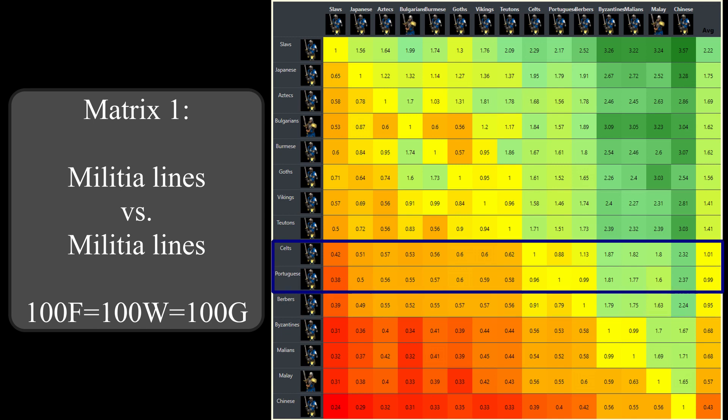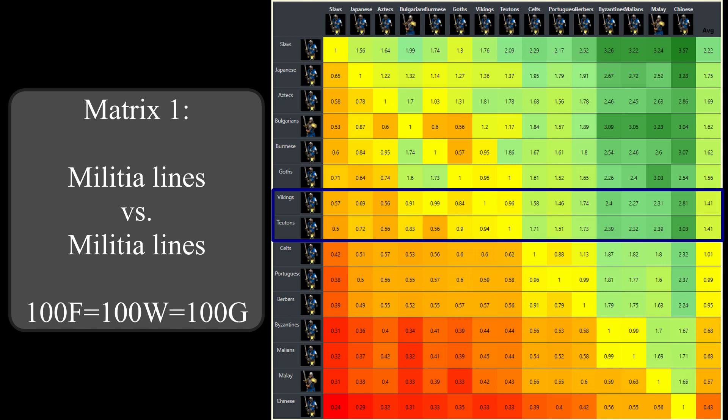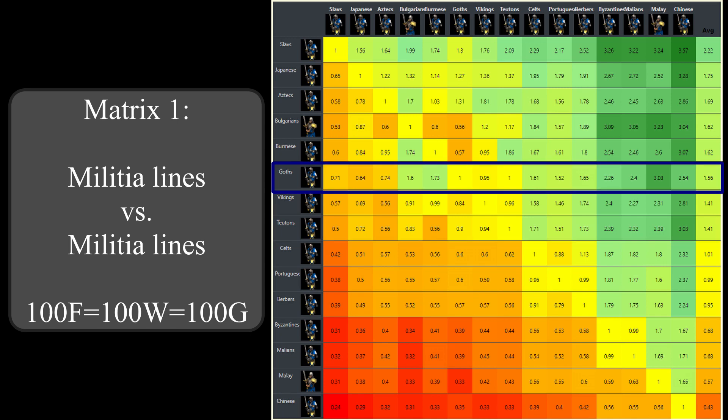The militia lines of the Portuguese and Celts perform slightly above generic post-imperial champions, thanks to their slight cost reduction or speed bonus respectively. Now we enter the top tier militia lines regarding melee combat performance. The Teutons and Vikings militia lines are already far above average, with their armor or hit point bonus respectively. The Goths champions are not in the top 5 anymore - they surely would have taken first or second place if it wasn't for the relatively new supplies tech.